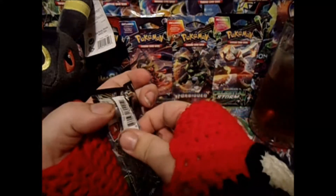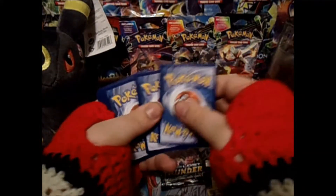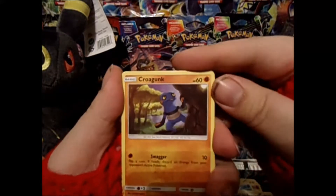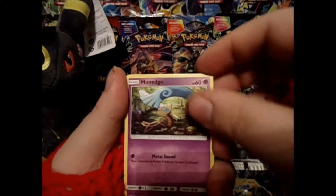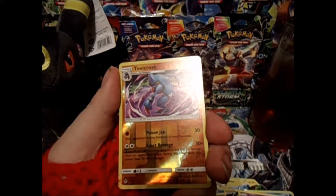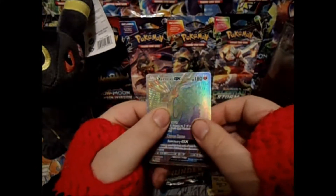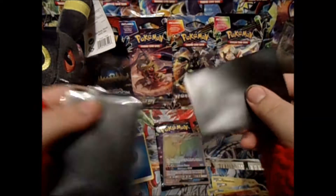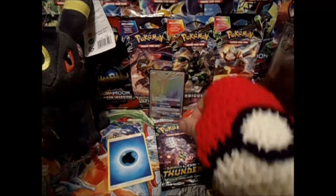Next up, Primal Clash. We get a Croagunk, Cloncher, Froaky, Esper, Six Points, Hone Edge, Floet, Heliolisk, Biggers B, Toxic Croak reverse rare — nice. And a hyper rare Zernia GX! I think these are some lucky gloves — two for two, two for two.